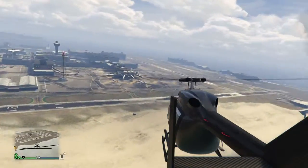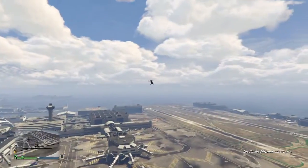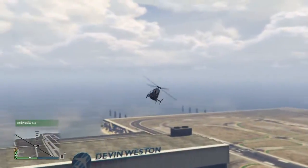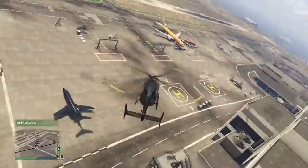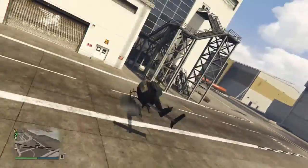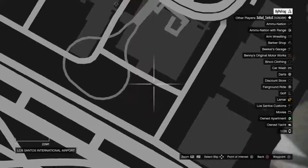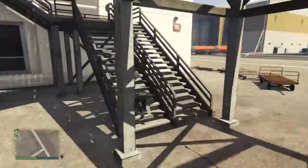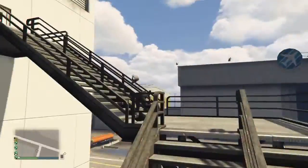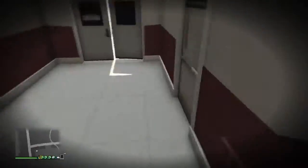Without any further ado, let's start with the first location, which is in the airport. All you want to do is make your way over to the airport and come to the area of the Devon Western hangar, near where most helicopters spawn — I'm showing it on the map now. You just want to walk up these steps and once you've made your way up here, there will be two doors.